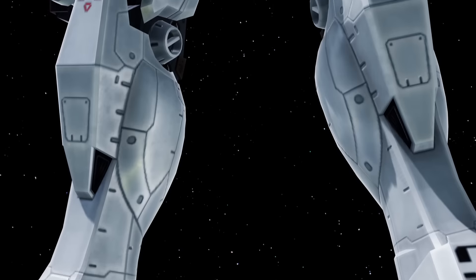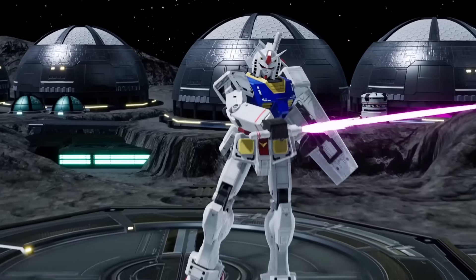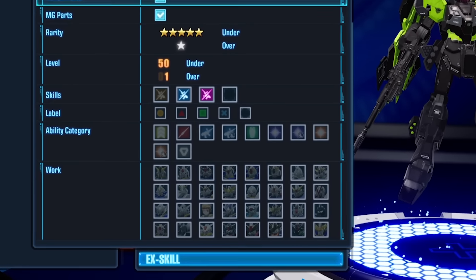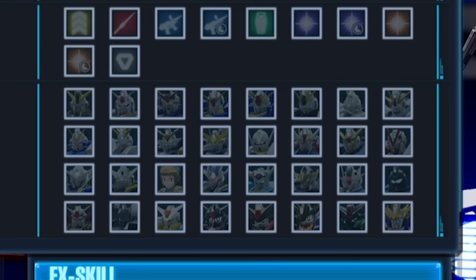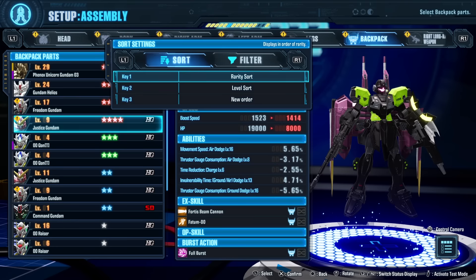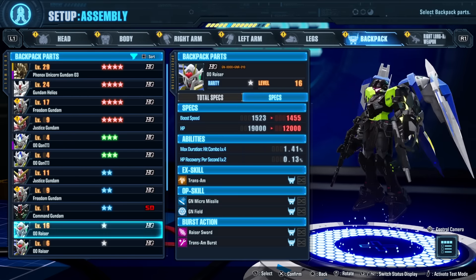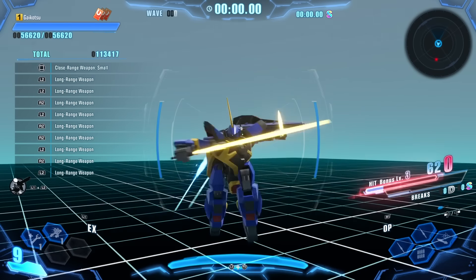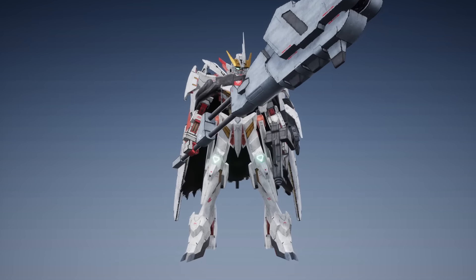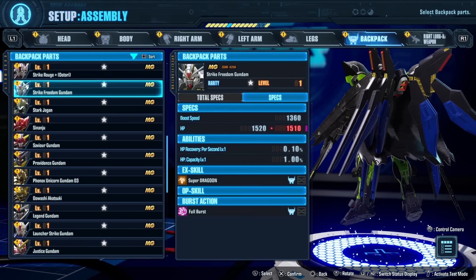So many Gundams! This game has a whole lot of mobile suits. This is the fourth game, well technically the fifth one, so all the mobile suits from previous games have been carried into this one as well. There are 24 different slots for groupings of mobile suits, each containing multiple universes, with tons of mobile suits per universe. Whether you're into old school UC — Universal Century — Gundam Wing, Gundam 00, Iron-Blooded Orphans, or Gundam Seed, you will find the mobile suits you want.